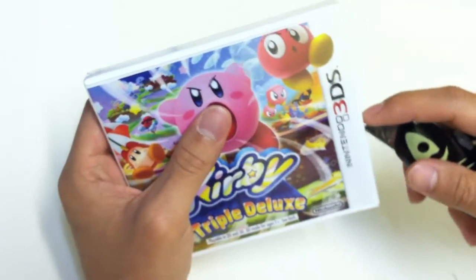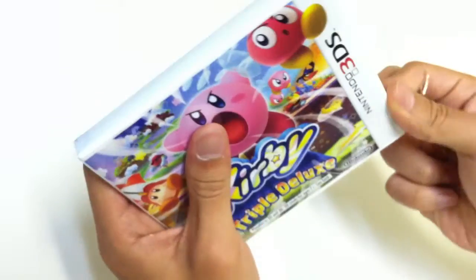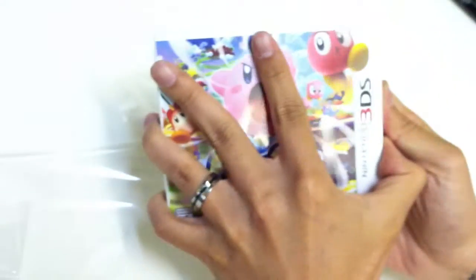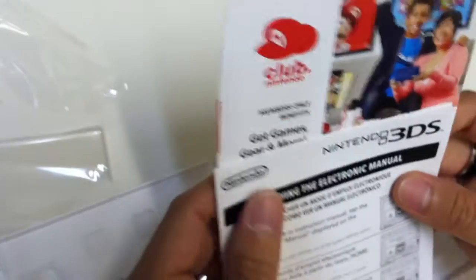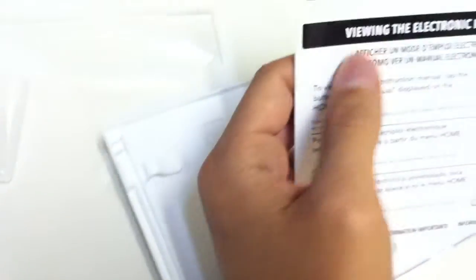I'm pretty sure it's just going to be a manual of some sort — fairly thin. And a points card from Nintendo, that's what they usually give you. So here is a point card from the Nintendo Club, and here is the manual. Pretty standard stuff, just in multiple languages. So they give you this nifty little manual. And here is the game itself.